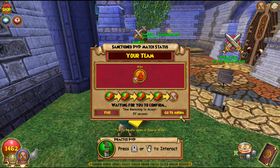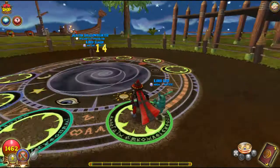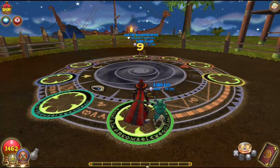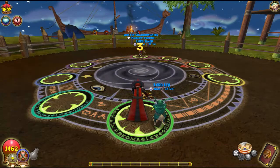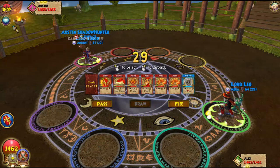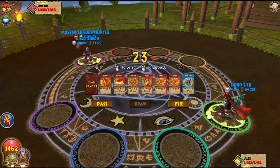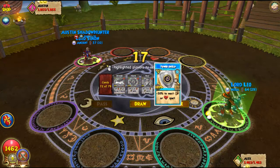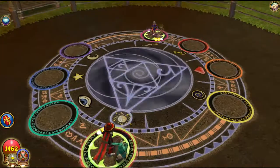Alright, finally got a match — took long enough. We're facing Austin and looks like he's a Storm but he doesn't have a good pet. Let's see if we can go first — awesome, we got first! So he's actually Storm and I think he's maybe Grandmaster looking at his health. I think I'm gonna go ahead and Tower Shield on the first turn. He could do a lot of damage with like Storm Zilla.